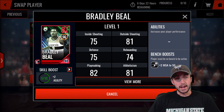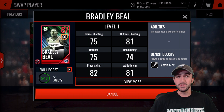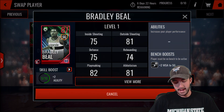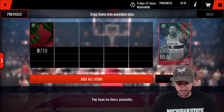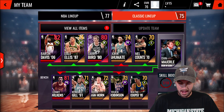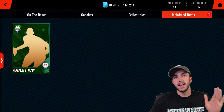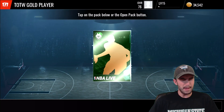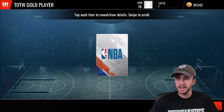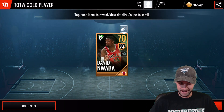You cannot get Bradley Beal on the auction house — they still have a list of that. I'm still hoping they do something to change that in the future because, guys, I love opening packs and bundles. I'm not going to open bundles if I can't auction the player off. I did do enough live events to get one of these packs. If I get something nice out of here, then I might also open the rep pack in the store — that could be a nice addition.